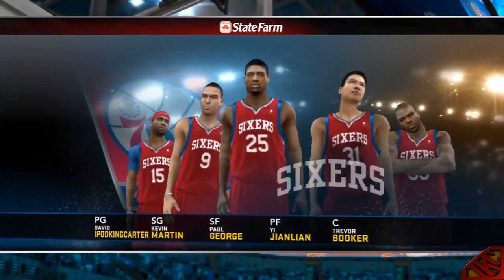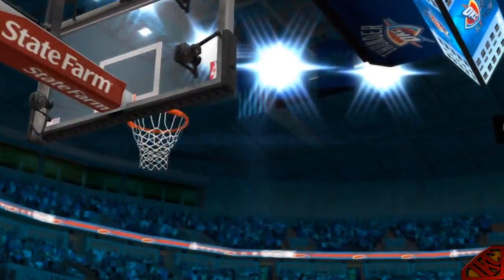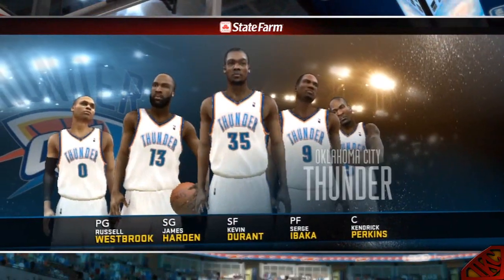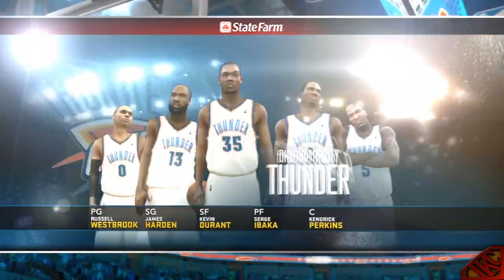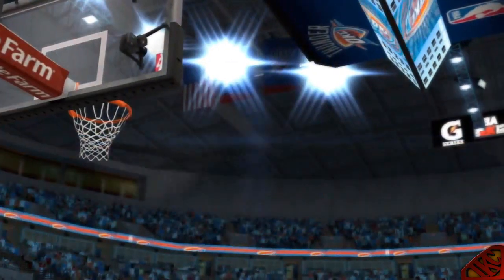Look at the 76ers' starting group. The captain is in at point guard. Paul George is out there with Gian Lien. Then there's Trevor Booker, and it's Martin in at the two guard. For the Thunder, Durant, Ibaka, and Perkins compose the frontcourt. Westbrook and Harden in the backcourt.